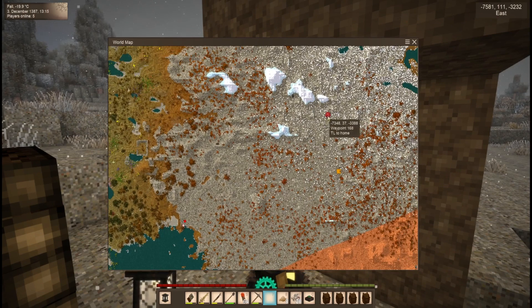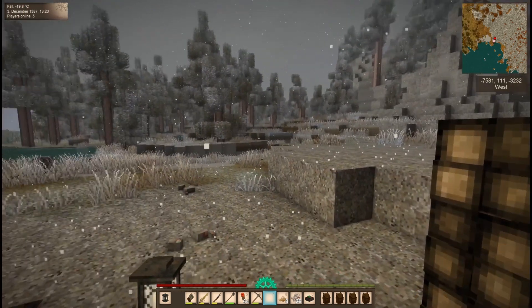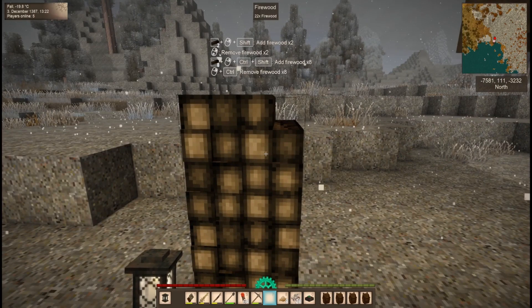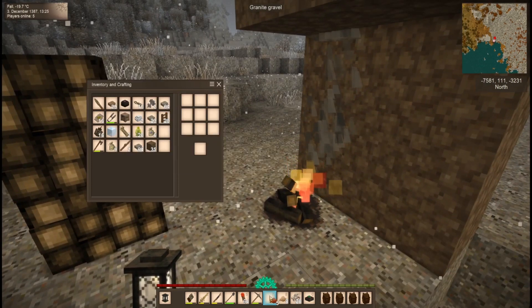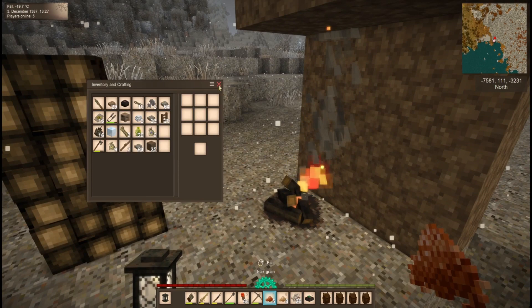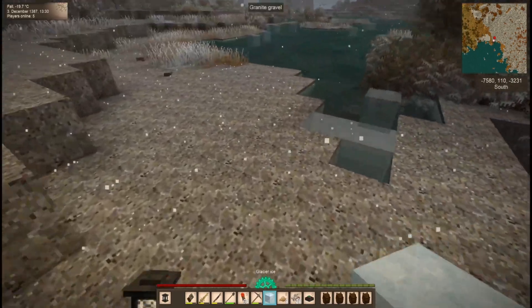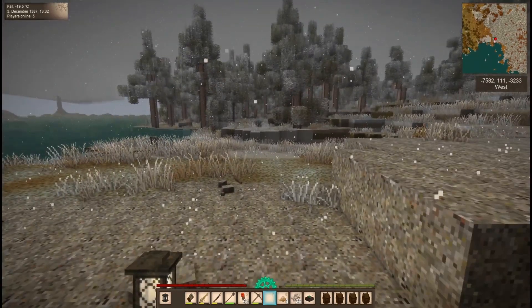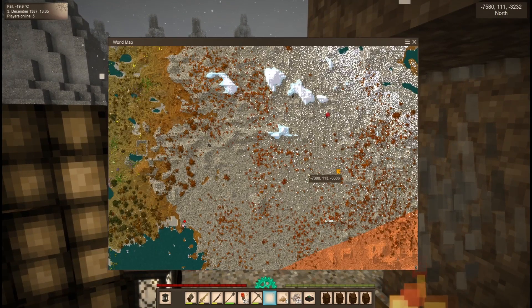Somebody's gonna have to help me because I don't know how to get out of here. I've got somebody's pickaxe, somebody's axe — I picked up a whole bunch of stuff. If it's iron stuff it's probably mine. If you mine straight up — not if you haven't got ladders. I can use walls — just make walls and place them down underneath you. I can mine up now.